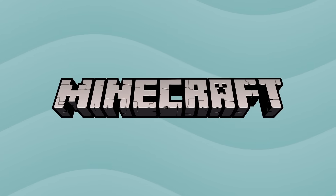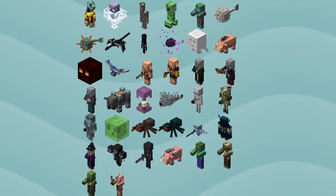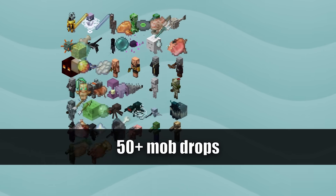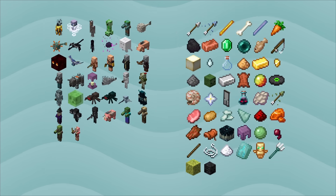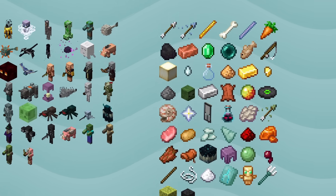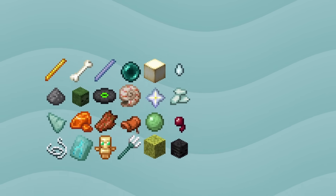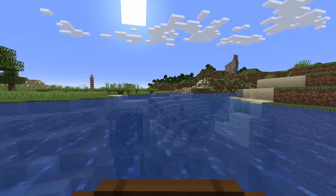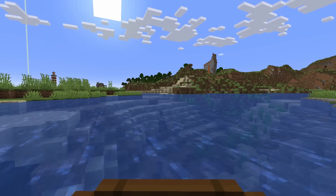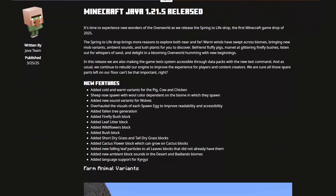By my count, Minecraft currently has 38 enemy mobs. If we exclude most tools and armor sets, these mobs drop 50 different items. If we exclude any items which are otherwise easily obtainable without hostile mobs, we're left with 24 items that are either unobtainable, non-renewable, or at least a lot more difficult to get if you're playing in Peaceful difficulty, as of Minecraft version 1.21.5.